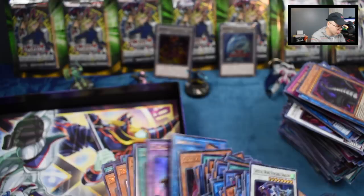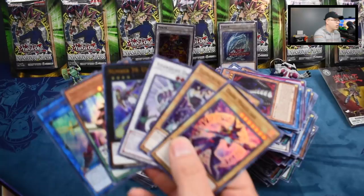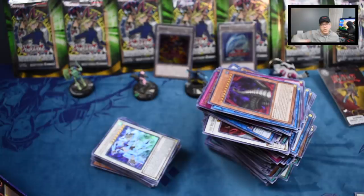Guys, we actually pulled pretty decent — better than what I thought. I was getting super discouraged. Two Infinite Impermanences, several Ash Blossoms, several Card of Demise, several other hand traps — Ghost Ogres and those kinds of things. Guys, this has been pretty dope. I've enjoyed this opening. Back in the saddle again — we're going to be back with steady content. I know I took off for a few days on a little vacation. Go check out those dope alternate artworks, guys!